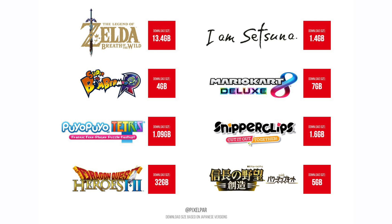The Nintendo Japanese website has been updated with file sizes for various upcoming Switch games. This helps us understand if we should go all digital or maybe buy the physical cards from a retail shop. Thanks to this list, we can see that Puro Pluto Tetris is 1.09GB, I Am Setsuna is 1.4GB, Sniper Clips is 1.6GB, Super Bomberman is 4GB, and Ambition Sphere of Influence with Power Up Kit is 5GB.